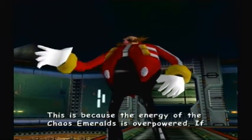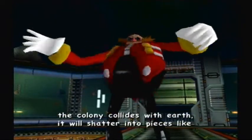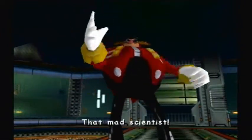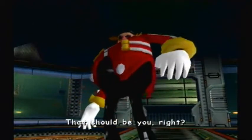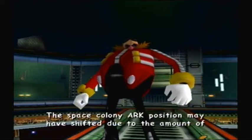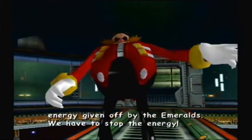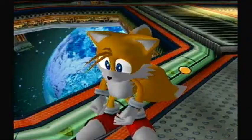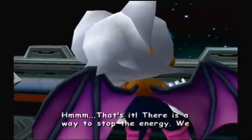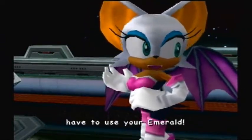If you wish to fill the world with destruction — oh, so that's why you released Shadow from the base. The core of the eclipse cannon is now highly reactive and explosive because the chaos emerald is overpowering. If the colony collides with earth it will shatter in pieces. For that mad scientist, that should be you, right? We have to stop the space colony now. The space colony's trajectory may have shifted due to the amount of energy given off by the emeralds — we have to stop the energy. But how?